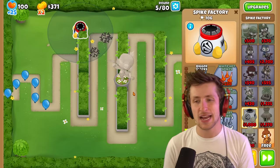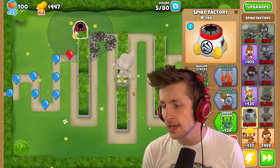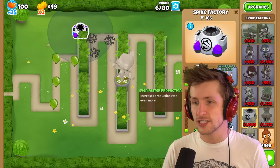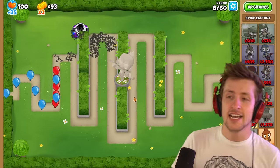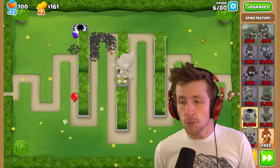I'm going to kind of cross-path this, because it doesn't really matter when you're getting the Paragon upgrades if one of the towers is cross-path. So right at the start, I'm going to get a little cross-path here. Let's also get faster production. This thing's going to be a beast — it's going to just annihilate all balloons.